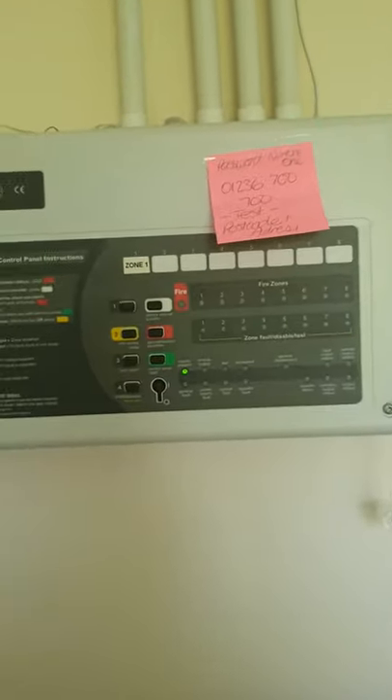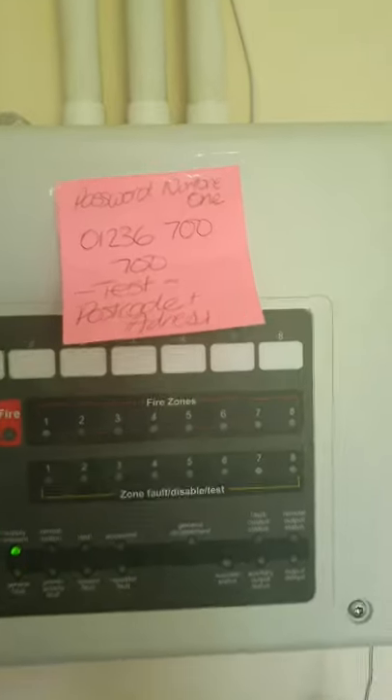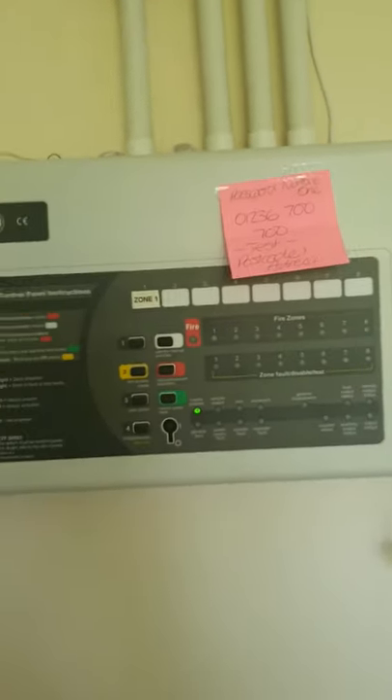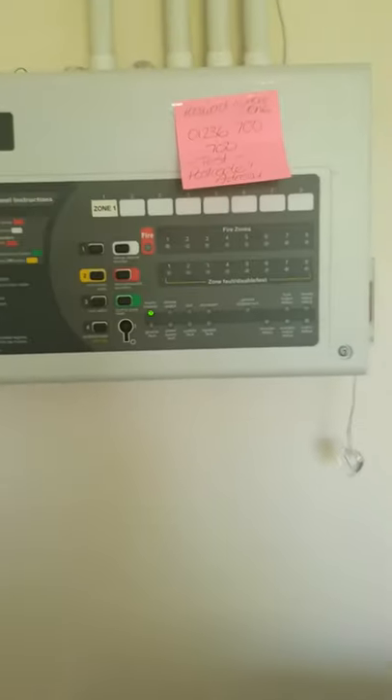If you're doing a test, first you need to call Polymerus Arc, which is the phone number up there, and put it on test mode for one hour. Our password is Nurture1. You just give them a postcode and they'll be able to find the house. I'll do a printout and put it under here so it's a bit neater for the information.